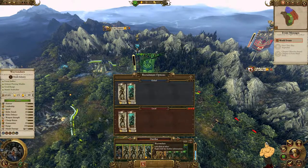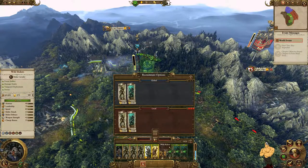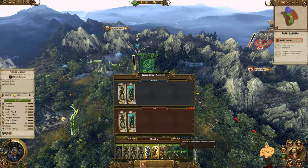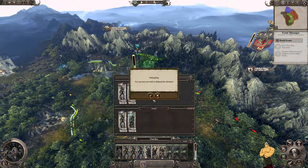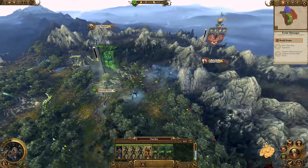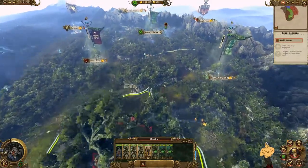You want to get rid of this unit and this unit because they are too expensive — they do good work but for their cost they don't do as much as Glade Guard. Two of these units is a lot better than one of those units, so we'll get rid of them, free up one amber, and then we'll have three amber. Once we take Karak Norn we'll have five, and then we can upgrade the Oak of Ages immediately.